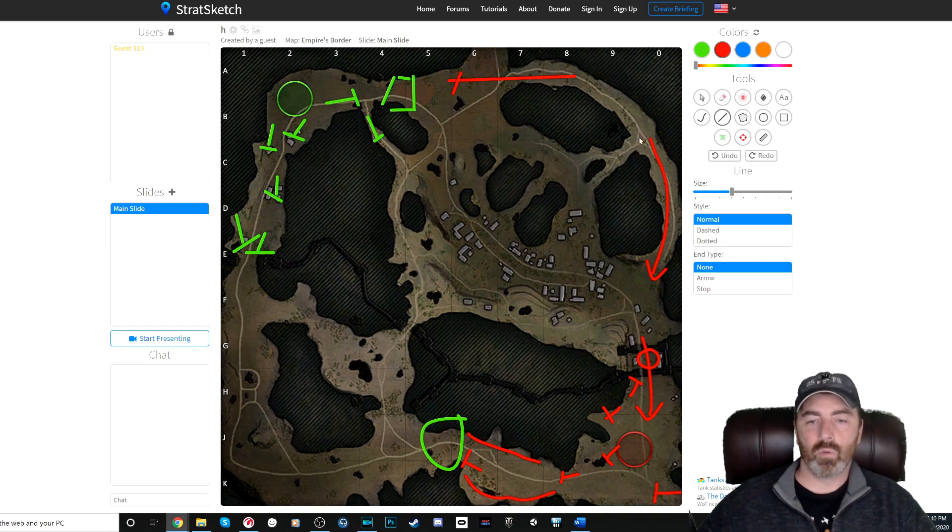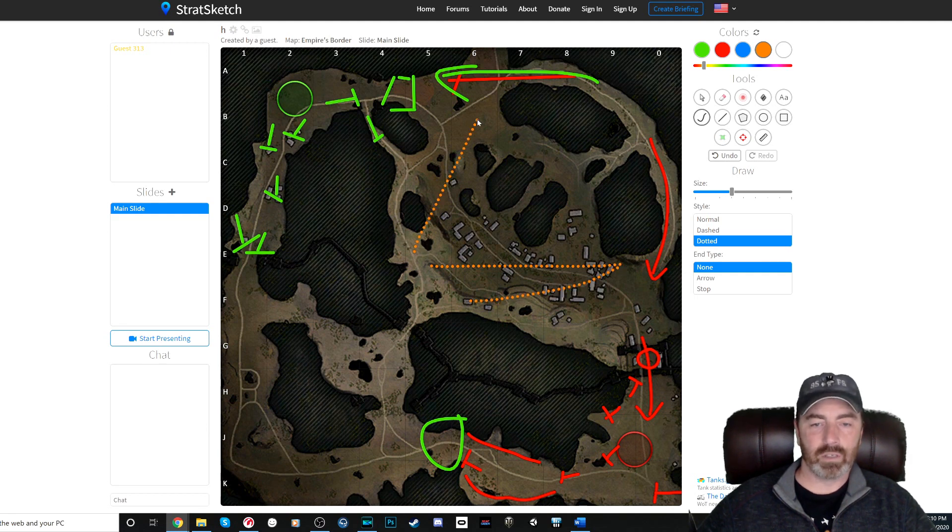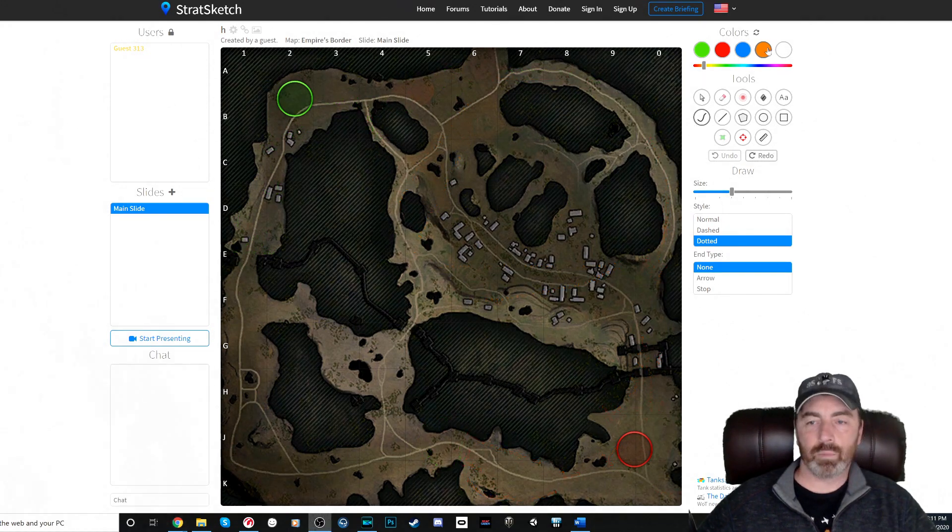If you lose up in the northeast, there's really not a lot of places to fall back — especially if you lose up on top, because you're just running down a hill getting shot in the back. Typically if you've lost in the northeast and you're running down this hill, you're probably taking fire from guys who own the top, and you've likely also lost the middle and will get shot in the side trying to get away. That's the other reason I don't like the northeast — it's a win-or-die spot.